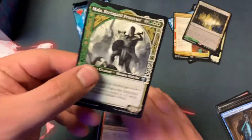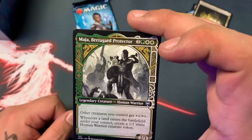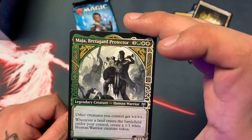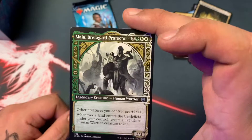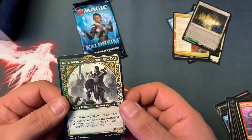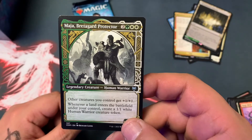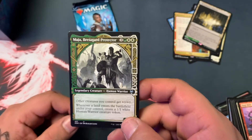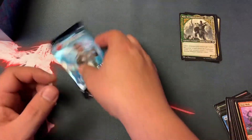Let's check that guy out a little bit — Maja, Bretagard Protector. Seems like a lot of other cards, and that card is just stupid expensive. Whenever a land enters the battlefield under your control, create a 1/1 white Human Warrior creature token. So it makes two tokens as long as it doesn't die.